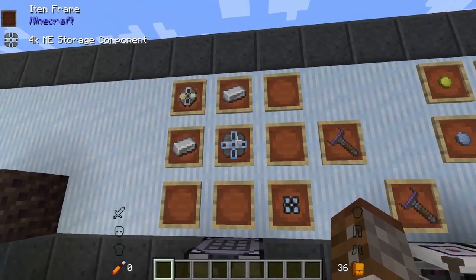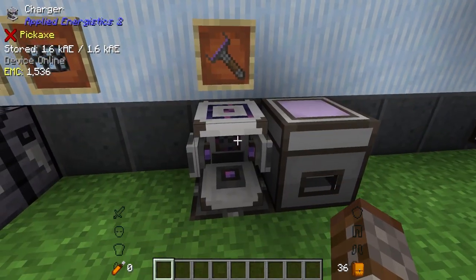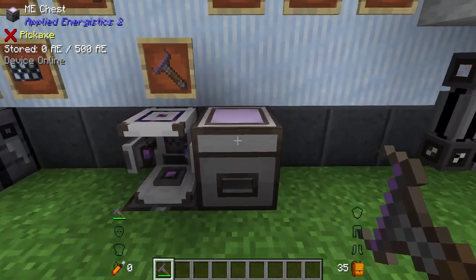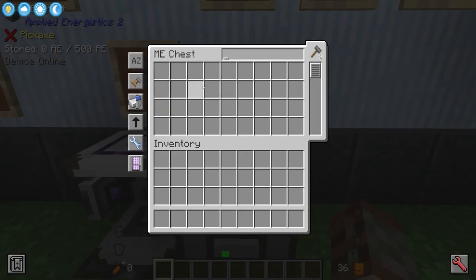Next up we've got the Colour Applicator, made with a 4k ME storage component, two iron ingots, a formation core, and an energy cell block. This also needs to be charged inside a charger. When you get this made up you are going to need an ME chest — this is where you edit your Colour Applicator. Place it inside and the top shows everything installed.